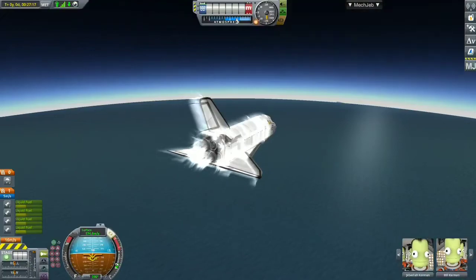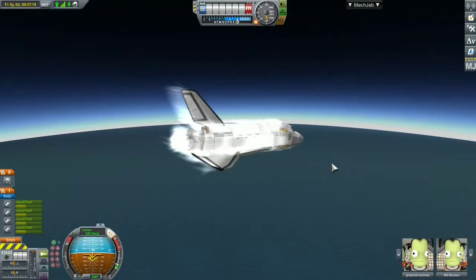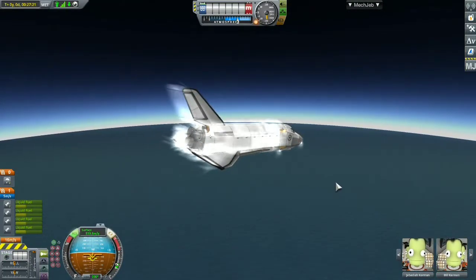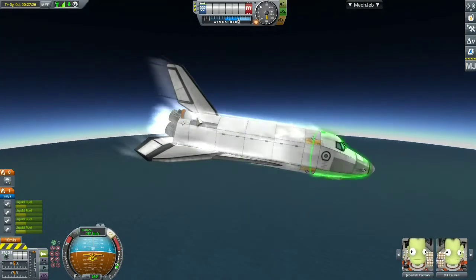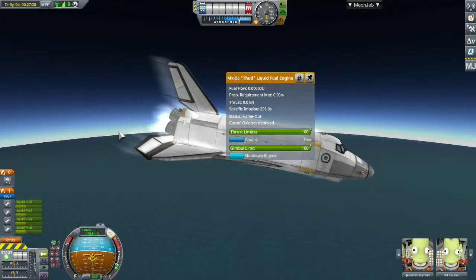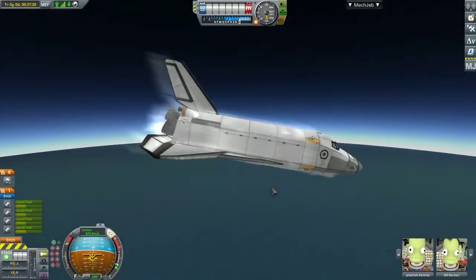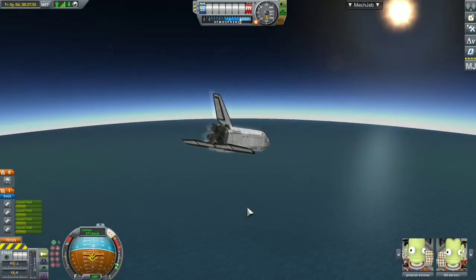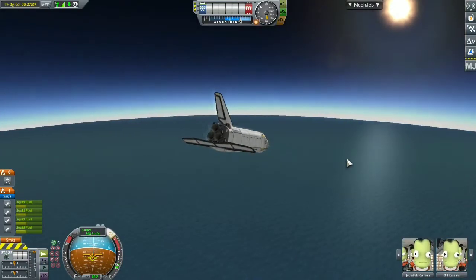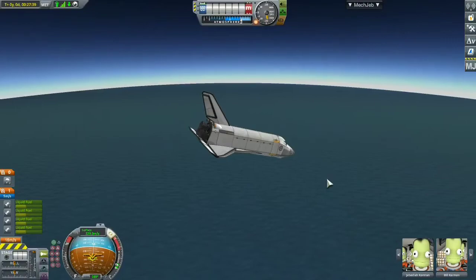RIP to the Kerbals — that's exactly what happened. No oxidizer, and I was trying to see if I could find a way to get the nose up or switch engines, but those engines just don't switch. That's why I thought I should add a docking port on the shuttle to dock with the space station core.